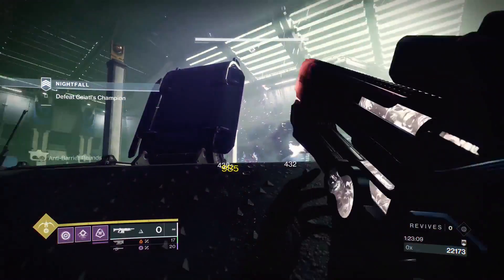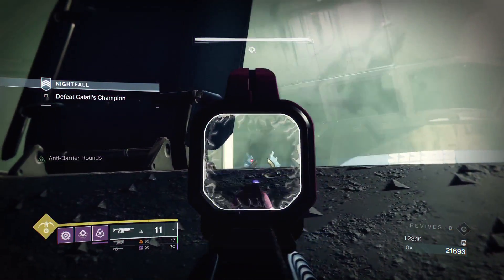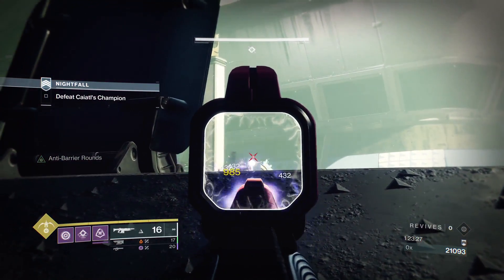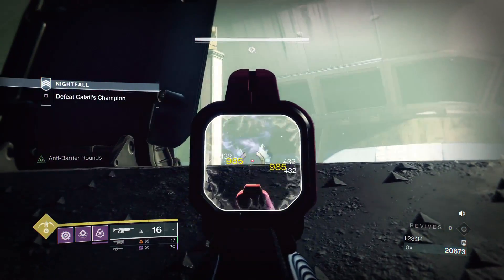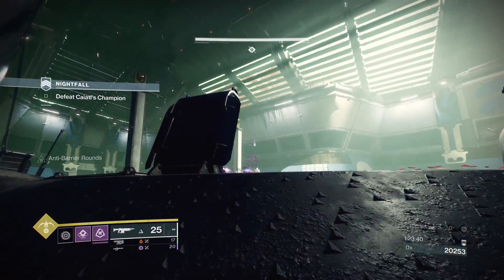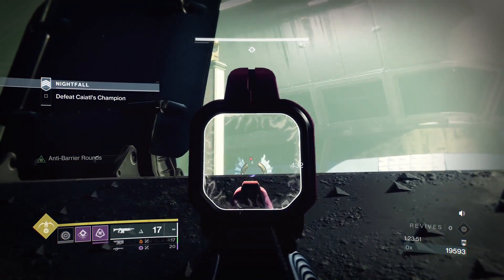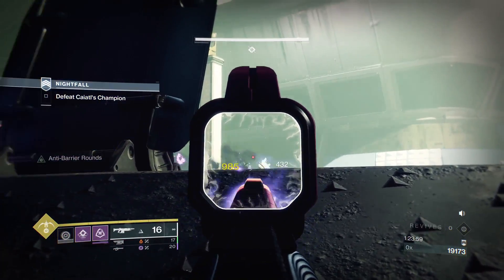I'm just trying to find a good angle so the boss won't spam void at me. I'll do a mini time skip until we get to the next phase because this part's really boring. Just to let everyone know, this is on PS5, and even on PS5 the recoil is really bad on the auto rifle — it's just moving here and there. This nightfall has a lot of console aim assist issues.